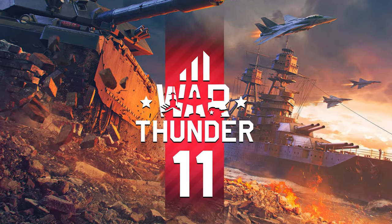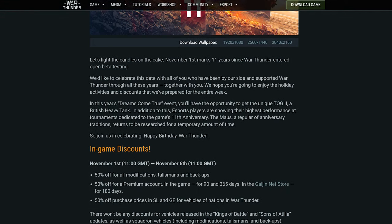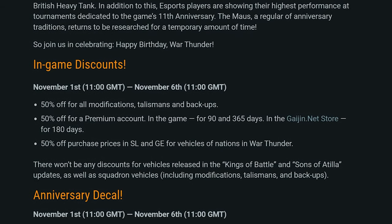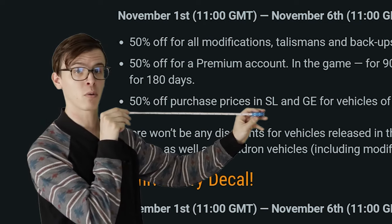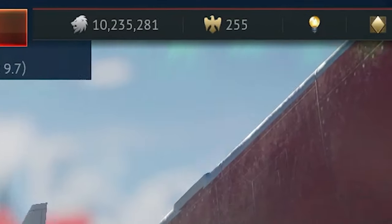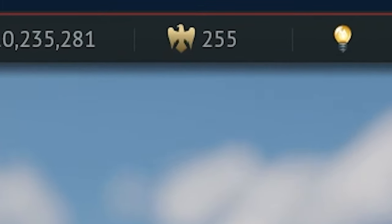War Thunder just turned 11 years old, and of course, that means it's time for the annual anniversary sale — 50% off of basically everything available in-game, including GE premiums, premium time, and talismans. And that's a pretty big deal. It's so much of a big deal that I spent the past couple of months saving up as much as I could so I could have an insane amount of GE to spend during these sales.